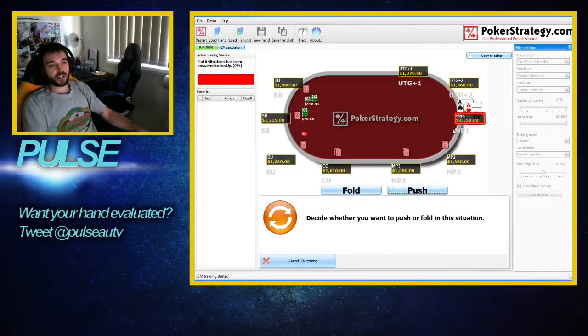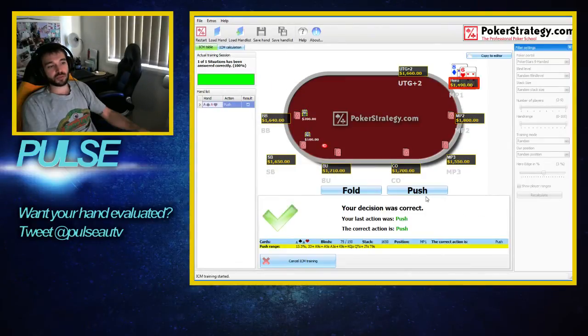So it'll look like this — you'll get a bunch of stack sizes, some blinds, and a hand, and your decision is either fold or push. We're just going to push this one. Next hand, 8-6, we're in early position, we have around 7 big blinds, so 8-6 is not strong enough here, so that's going to be a fold.